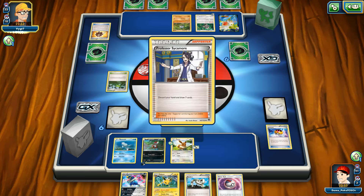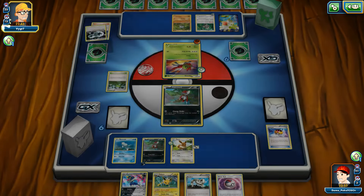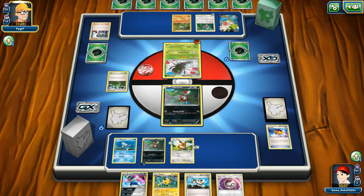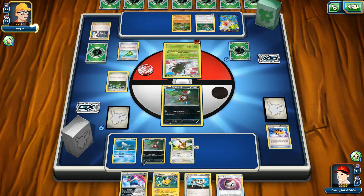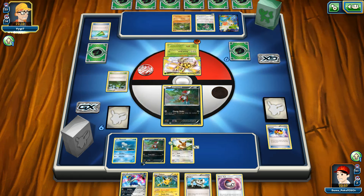There's a Double Colorless Energy attached to Oranguru and Sycamore for seven. A Revital Laser and second Yanmega Break discarded for my opponent. So let's see what he can do right now — without four cards in his hand he can't use Assault Beam, and even if he could, Assault Beam goes for only 50, which isn't enough to knock out my Pancham. He can grab two Yanmega Breaks, but he can't attach Double Colorless to Yanmega since he already attached it to the Oranguru on the bench.